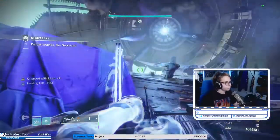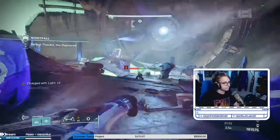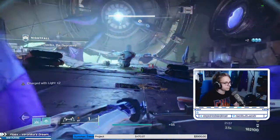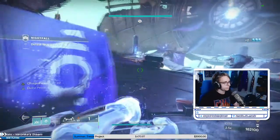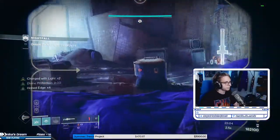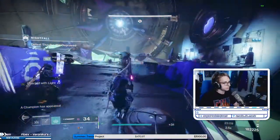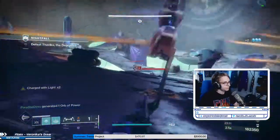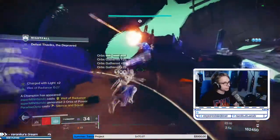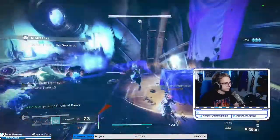As the team waits for supers to charge, they call out the boss returning and confirm which side he's on. Stasis is called out, along with the well — both supers go at once. The boss is on the left. The team retreats behind the box and shifts to fighting the Barrier Servitors. They coordinate who has super, working through the servitors one by one.